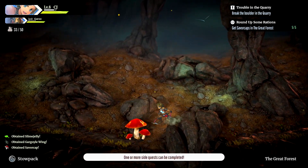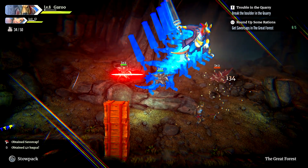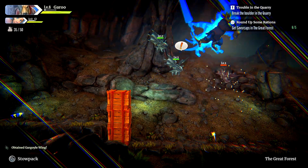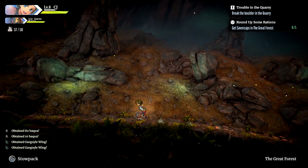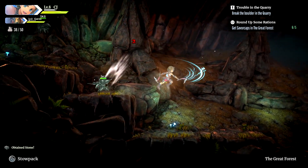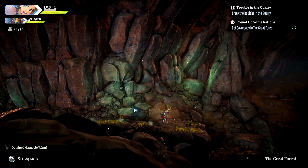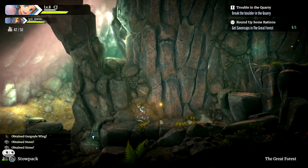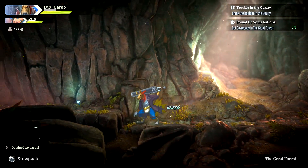There they are — beautiful. Saver cap will probably be a standard item in this area. More gargle wings — nice. Once we reach the other side we're definitely going to go back to the village to complete our quest. All this extra resource we're picking up, we might not have a quest for it now but I'm pretty sure later on we'll be able to use it to our advantage.